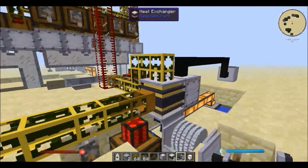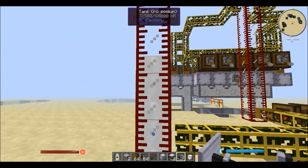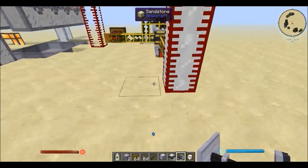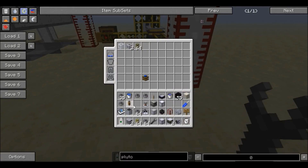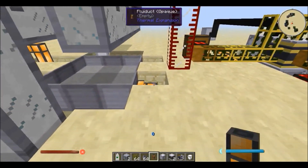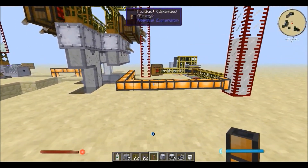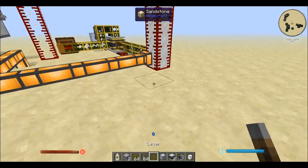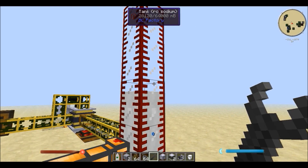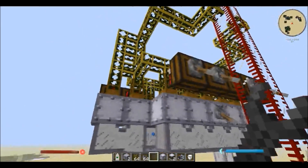That is the entirety of the breeder reactor. A few more things: you just have a pipe adjacent to the heat exchanger and you can drain out the cooled sodium — the RC sodium or Rotary Craft sodium — that's inside of this tank. The sodium is never used up, so you could connect it back and just use the same sodium over and over again. All you need to do is replace the breeder reactor fuel. That is the sodium being pumped out, and it's just going to go back inside of the reservoir, then back into the system, and around and around.